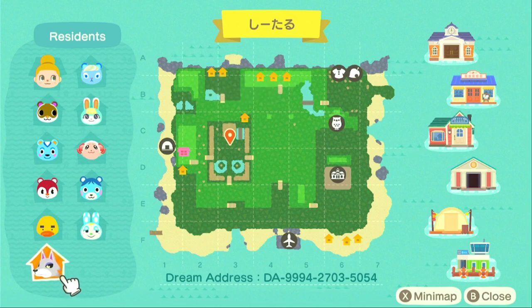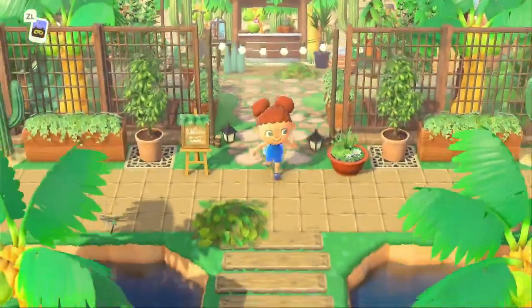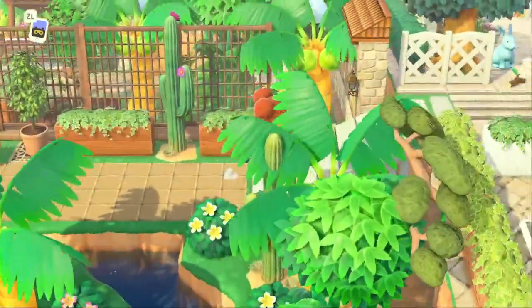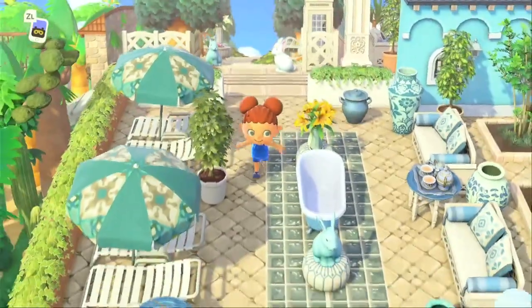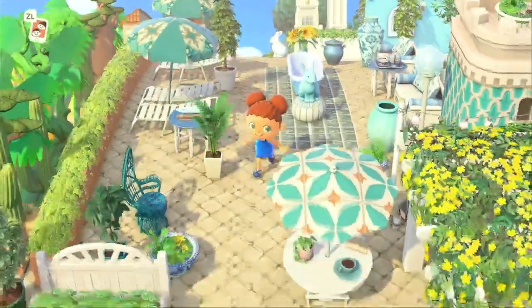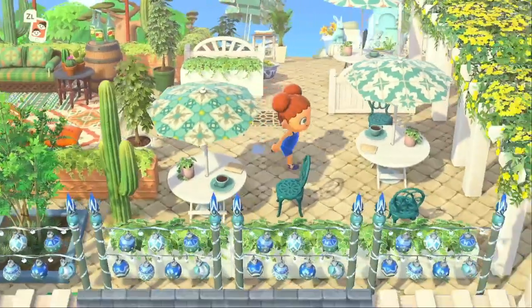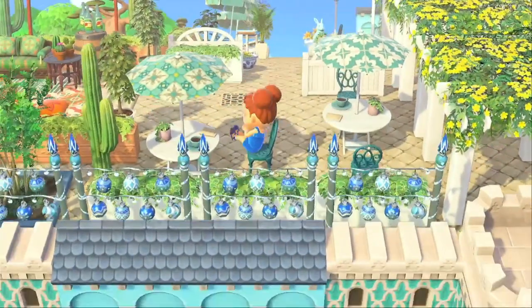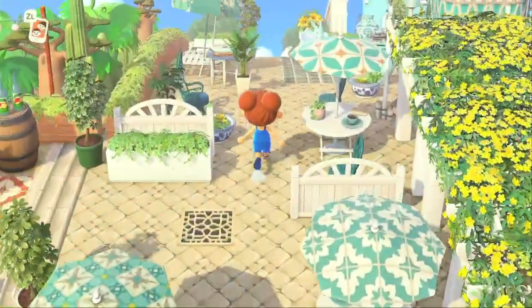Now we're at another tiki bar type of area — another little place to eat and chill. Coming through here we've got a bridge and another villager home. Going ahead up this incline — this is pretty, everything from the color to the style. I'm definitely getting Morocco vibes for sure. This is so freaking pretty.